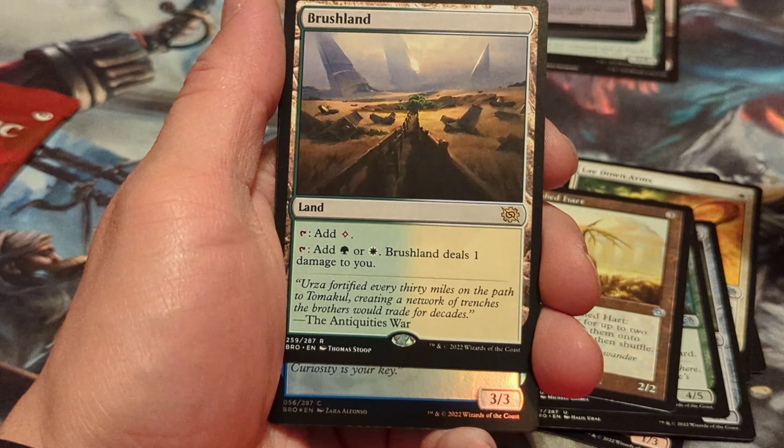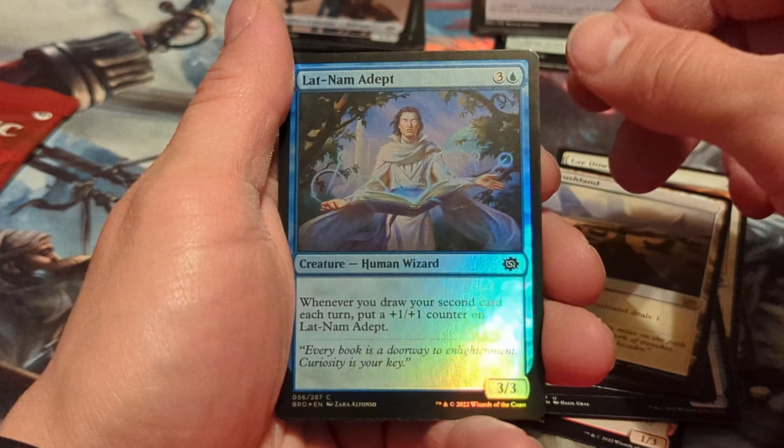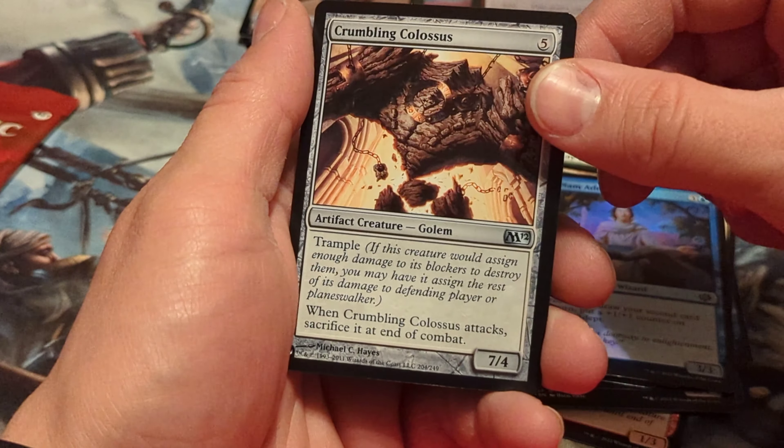Got a rare Tap Land — Brush Land, deals 1 damage to you. Light Nom Adept. And a Crumbling Colossus.